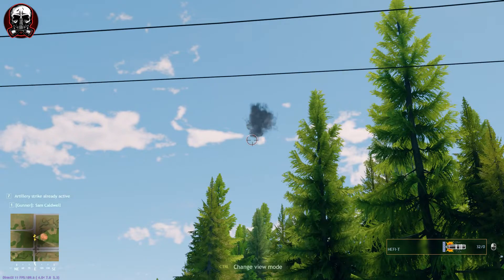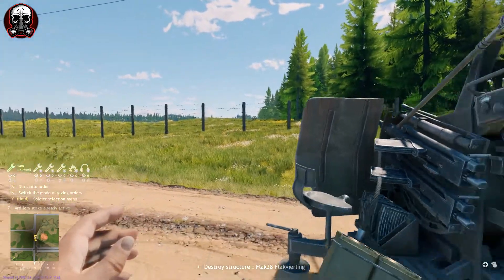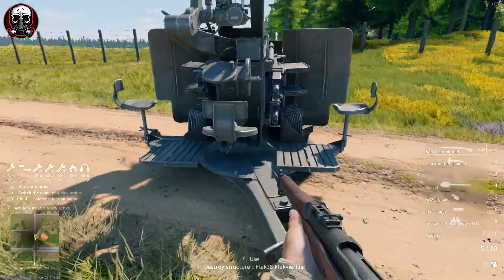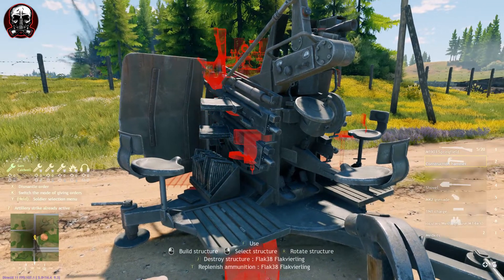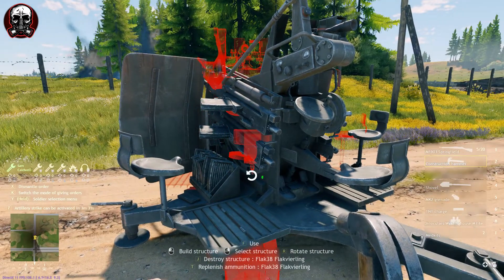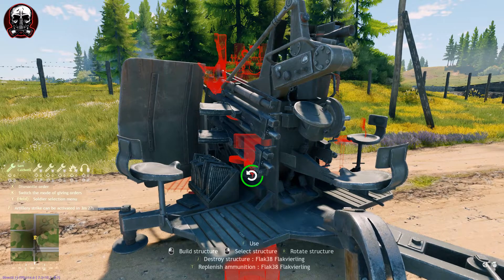First of all, you need to be on your engineer character and have at least four resources. Then you go in on the engineer, take out your hammer or the build tool, and you'll get the option to replenish ammunition. I'm pressing the T key here and we're putting more ammo into the gun.